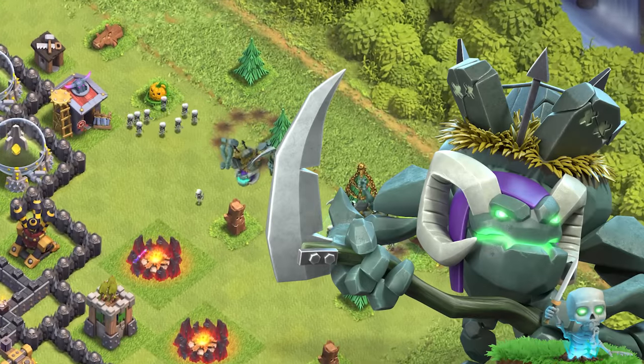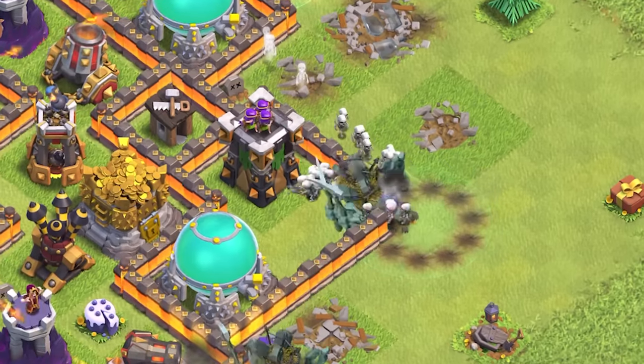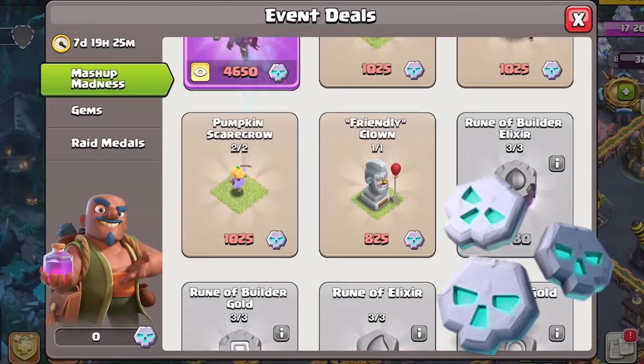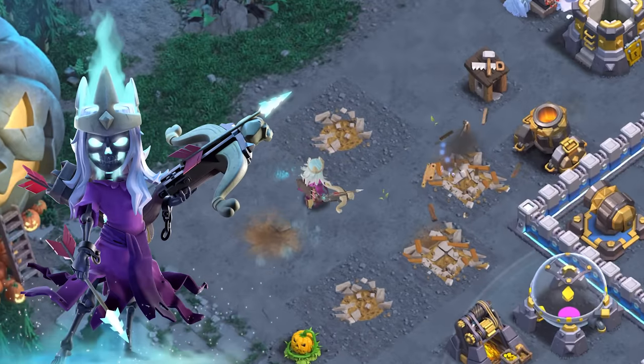Witch Golem has Golem hit points and summons an army of skeletons every few seconds. When it's destroyed, it spawns a big boy. You can also use your mashup medals to unleash boosts for your village and get magic items and the exclusive Ghost Queen skin.